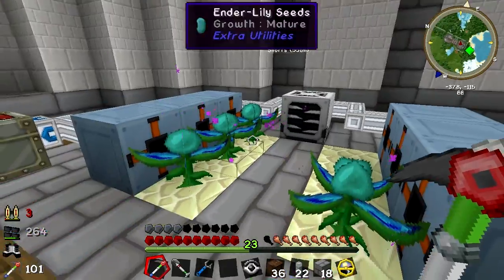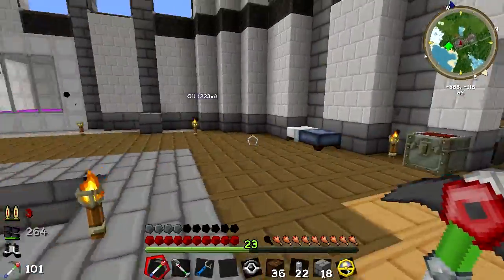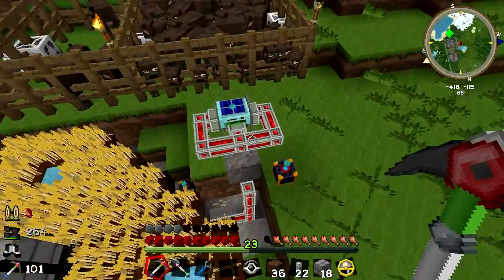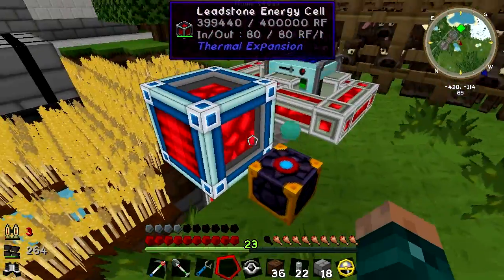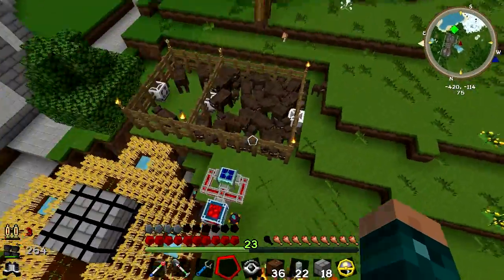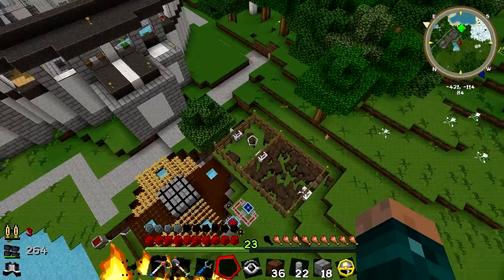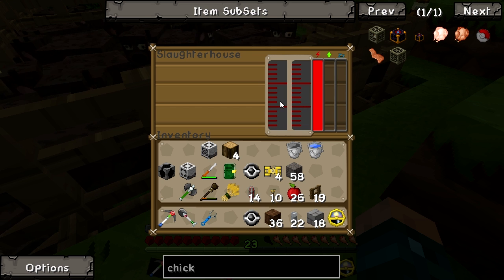This one still is not feeling like working - I have no idea why that is. Let's get back over here, plug in our brand new energy cube and see what happens. Input from the back, output to the bottom. That is now draining and things are working - that's working extremely quickly. The slaughterhouse however appears still not to be working even though it has all the energy in the world.